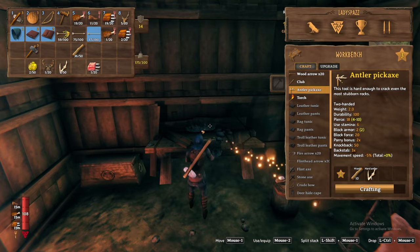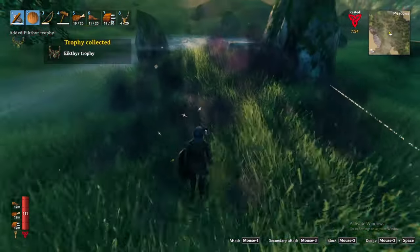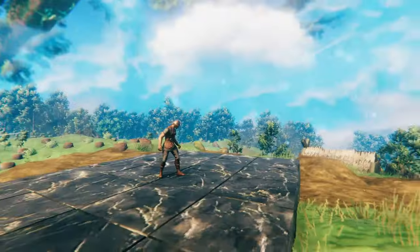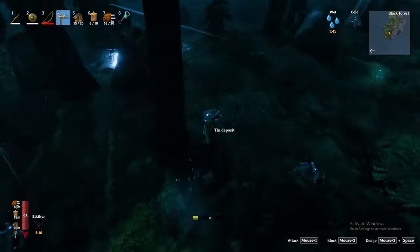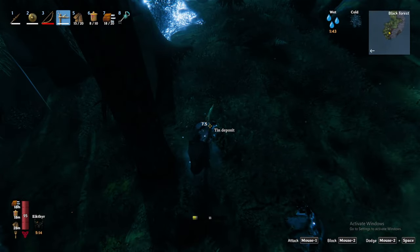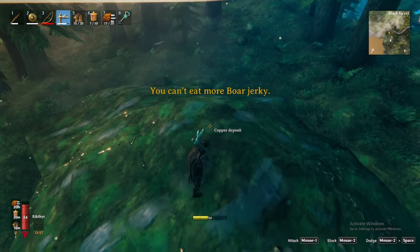The first thing you will need to do is craft the Antler Pickaxe using the antler acquired from defeating the Meadows boss Eikthyr. Once crafted, equip your leather armor and favorite weapon and set your sights on finding tin and copper ore. Tin will predominantly be found along water sources in small chunks, whereas copper can be found amongst the trees in concentrated blocks.